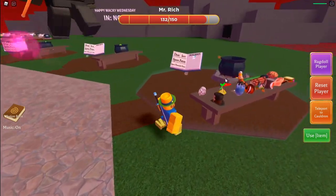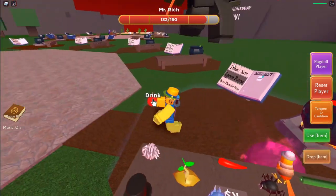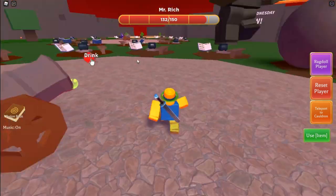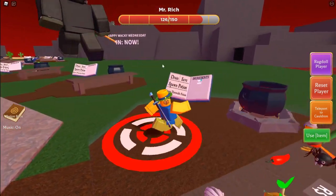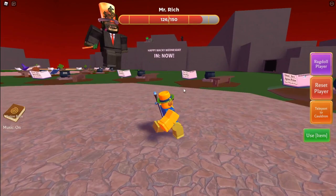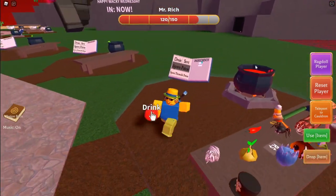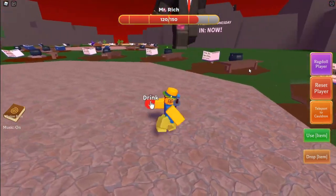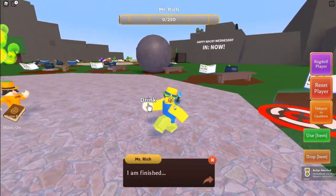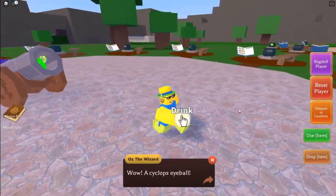Basically, let's just go ahead and spawn in tons of potions and keep loading them in. This would probably be easier in a public server with other people, but I'm in my private server right now. I just have to keep grabbing these potions and tossing them in. He's down to two health — and he just died! Nice kill, Mr. Rich. That was actually pretty easy.